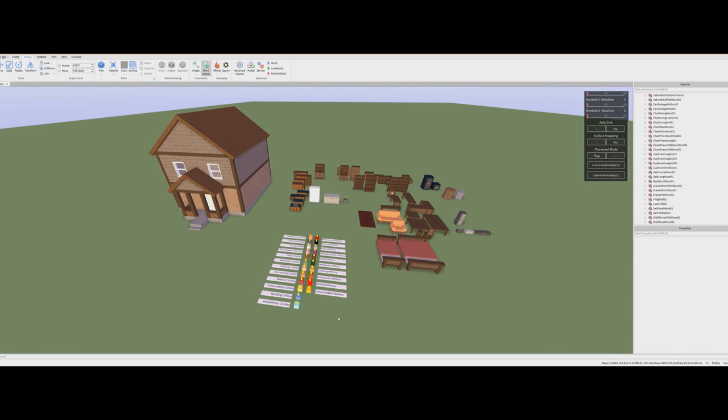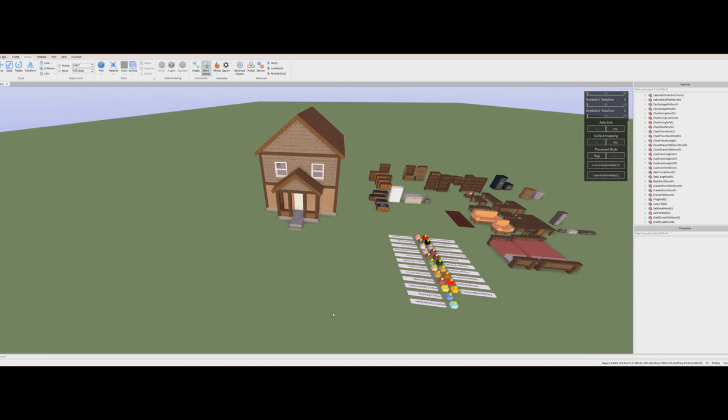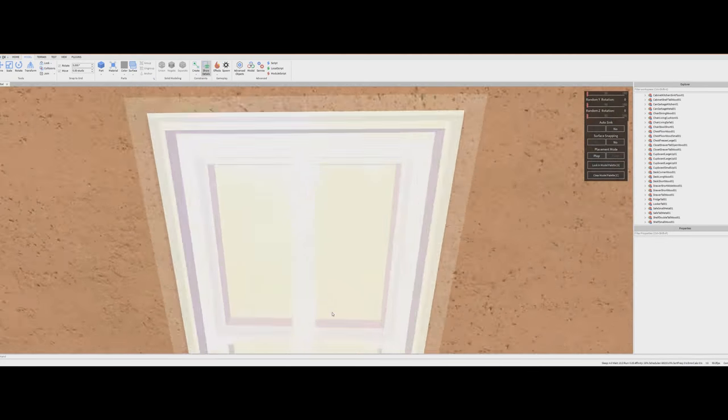Now we're going to use our tools, use our big pallet of furniture here, and fill up this house. Let's take a walk through first and see what it looks like inside.